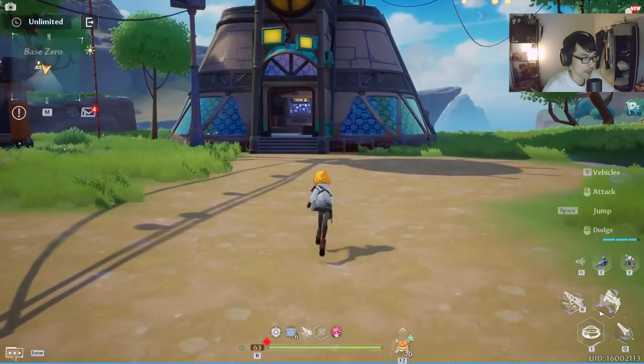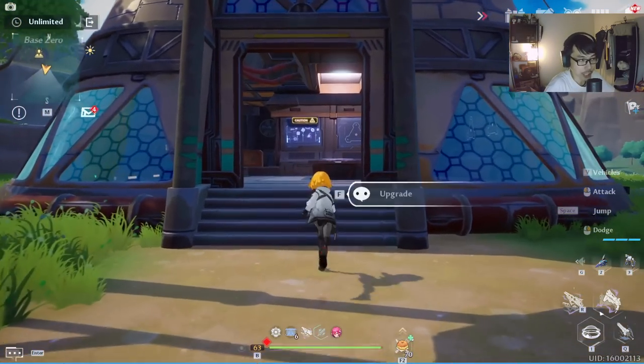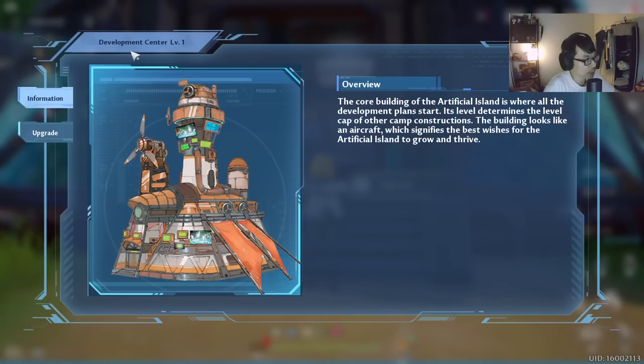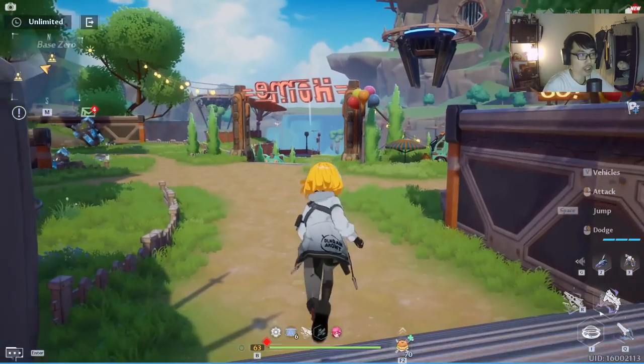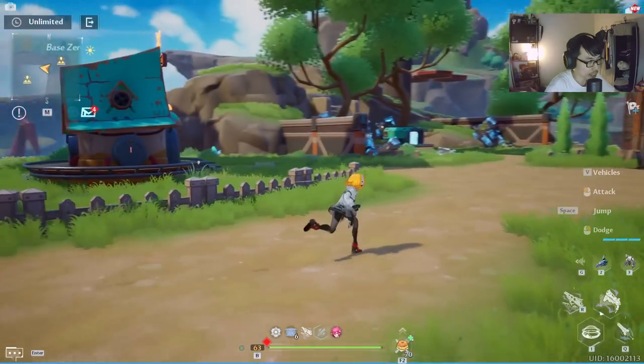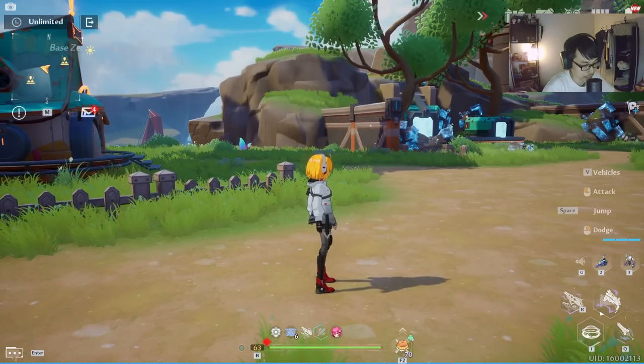Basically it's like a dormitory system. This is your main building — the Development Center — and this is going to be the one that you need to upgrade first. And then you have 5 more subsidiary ones. Each of these small subsidiary buildings will give you their respective equipment.